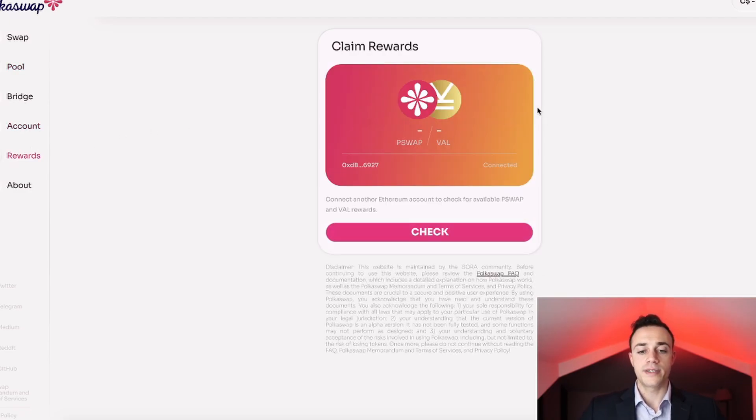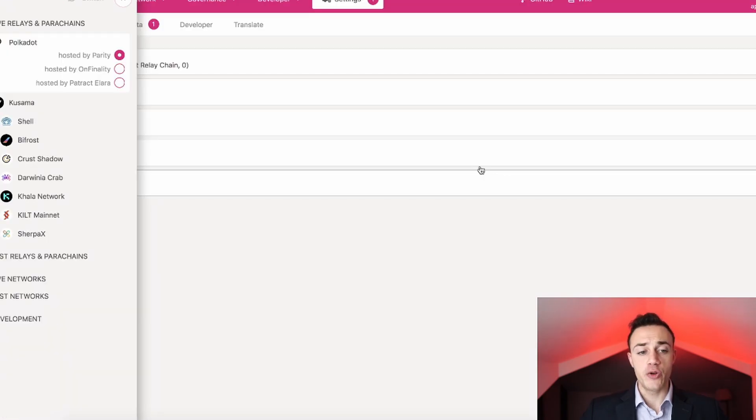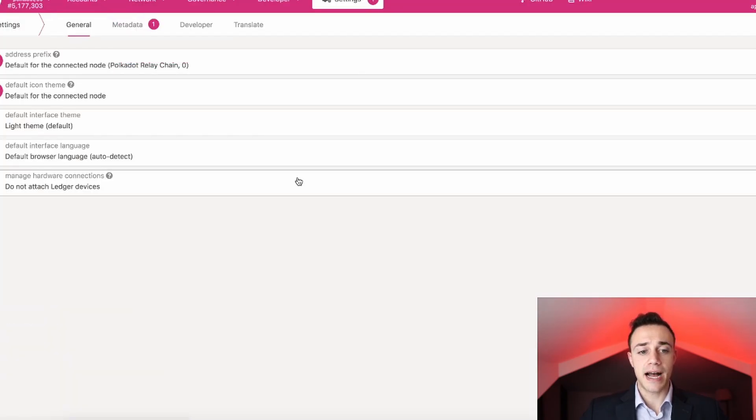Over here is the rewards tab, but this isn't where you collect your rewards for adding liquidity — I'll show you that in a second. This is if you were holding XOR on your wallet from before and you got the airdrop. I will show you how to find your rewards right now — you need to head to polkadot.js.org, which is pretty much the Polkadot website.